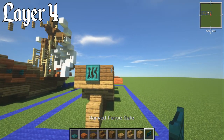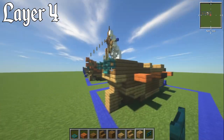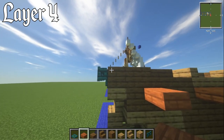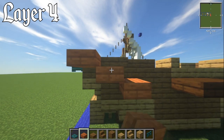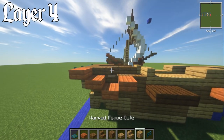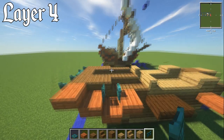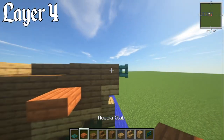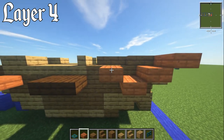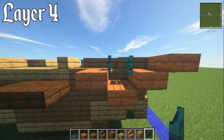With a warped fence gate, punch these two through on either side. With your acacia slab, have an upper on the side here, then a lower here, then over here have a lower as well. Then a warped fence gate on this block — punch that one in. Same on the other side: upper here, lower, then go to the next one and go lower for that bit, then put in your warped fence gate.